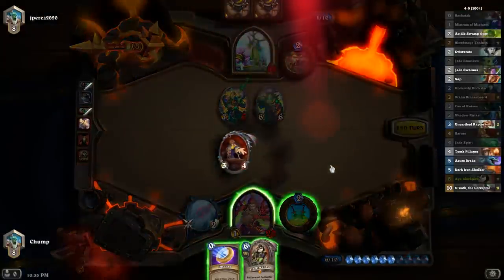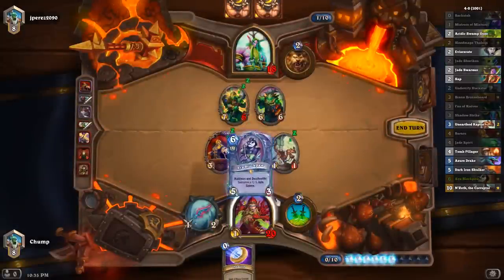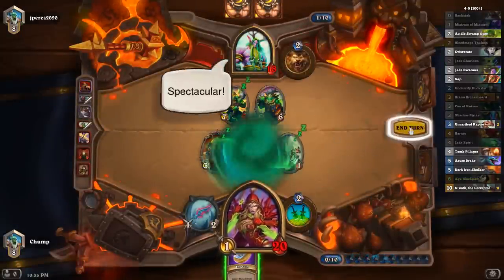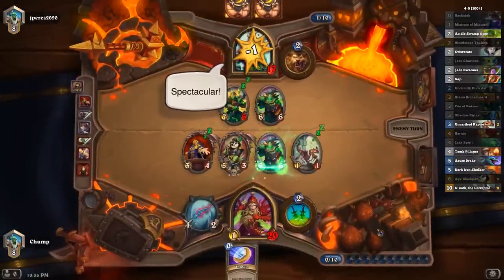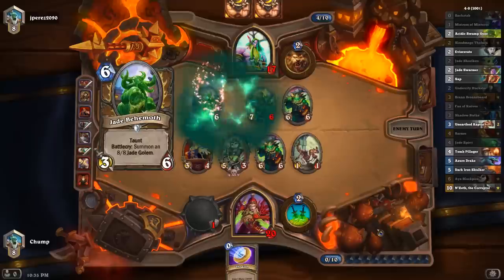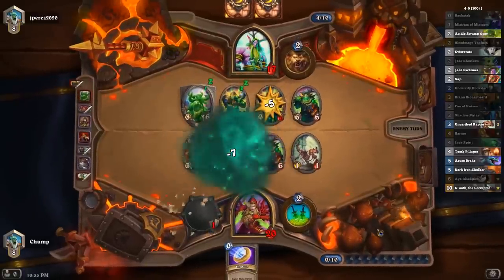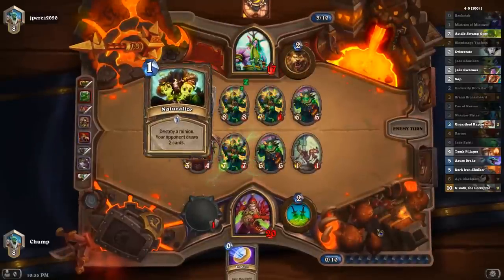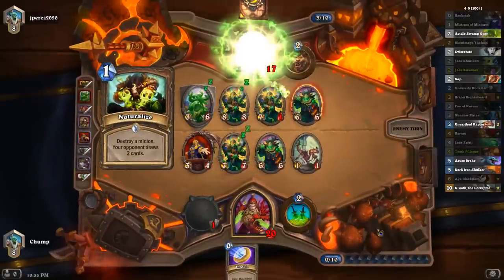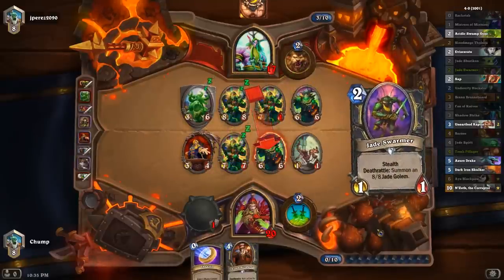Bump into this one because Aya's summoning a 6-6 — I don't want this guy to be able to value trade. Pretty bad target. He only needs what, 6 damage? Pretty good chance I'm just dead here. He actually has Naturalize in his deck — that's bizarre.